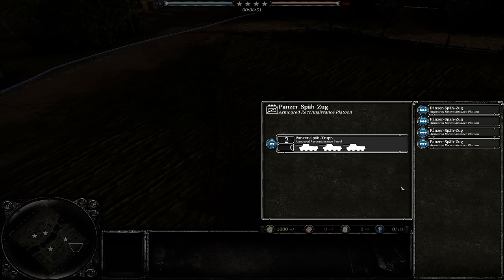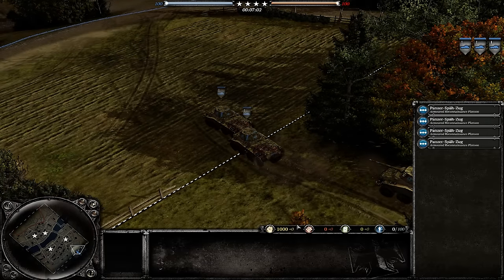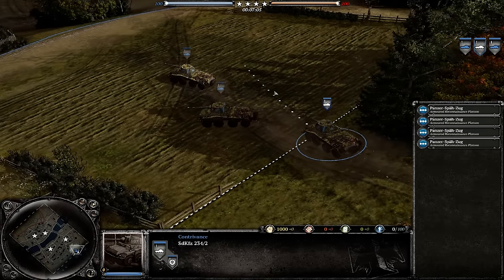We skip that last step and go straight to deployment for testing purposes so we can jump in and start playing with these companies. Ellawood's deployment system is in — a full strength Panzer Späh company has four platoons, each one having two sections with three Pumas each. I'll go ahead and bring one in, and on the other side I'm actually playing as British and I've spawned a rifle section.